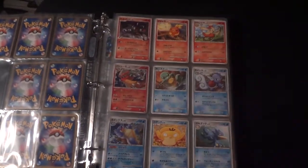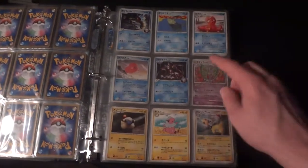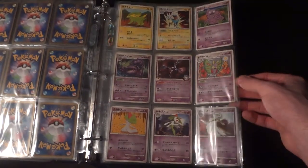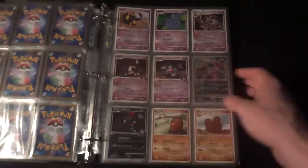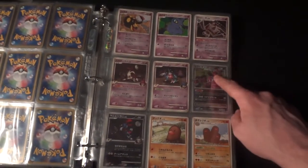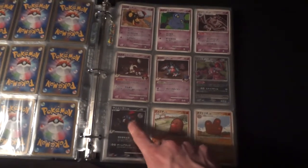I've got a nice full page here with the Fire and Water Pokemon — very nice. I'm missing Palkia Level X out of this page. I've got a full page here as well. Almost a full page on the next one — I am missing the Giratina Hollow and the Giratina Level X from there.